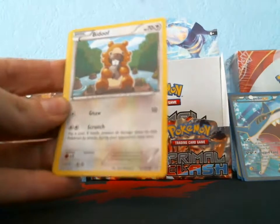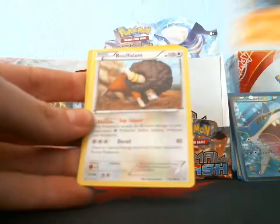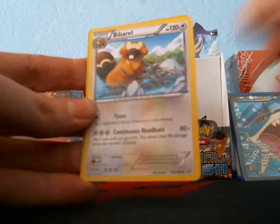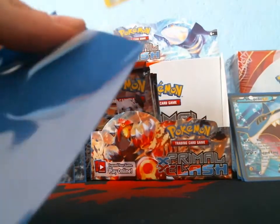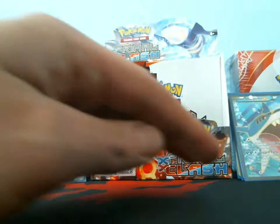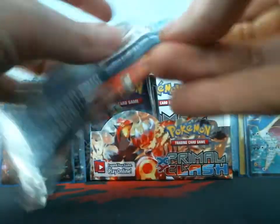Still got a lot of packs left so anything can happen. I got a Lotad, Bidoof, Staryu, Volbeat, Nosepass, Bouffalant, Rare Candy, B-Barrel reverse, Clampearl, and my rare is a holo Flygon. So we got another holo — four holos now. Should get two more of something in this box.